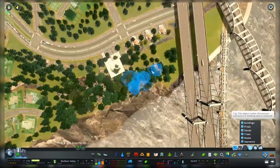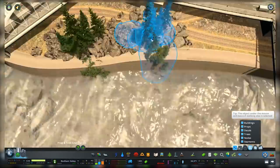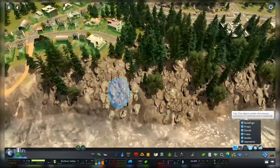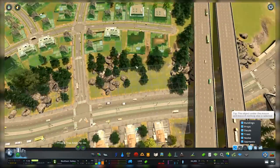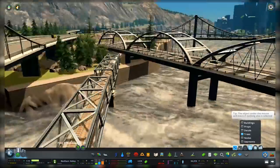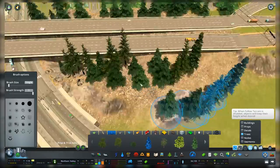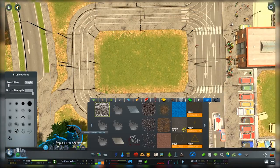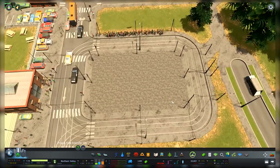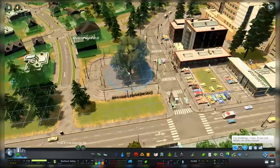We're bopping back over to do some more nature work around the area — grabbing those rocks and trees we've been placing. The area we're working on right now, I believe we call it Winterfell, was done way early on in the series, so it's really cool to see how I've grown as a designer in this game. This series has been going on for probably over a year now. Before, we had basically just scattered trees around, but as we've downloaded more assets we've gotten underbrush and rocks and all that kind of stuff, so now the cliff sides look awesome.